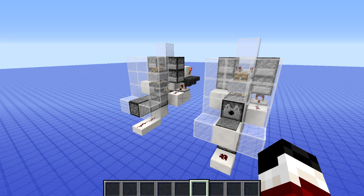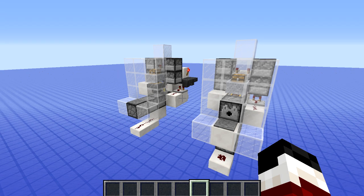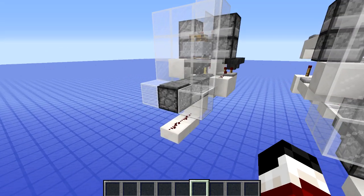Before we start the tutorial I'm going to show you how this contraption works, but first I've got to say thanks to my buddy Ease. We worked on this together and without his help I don't think this would have even been possible, let alone as compact as it is. I think the best place to start with this explanation is the dispenser at the front.